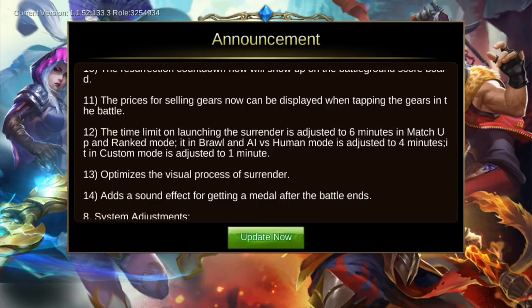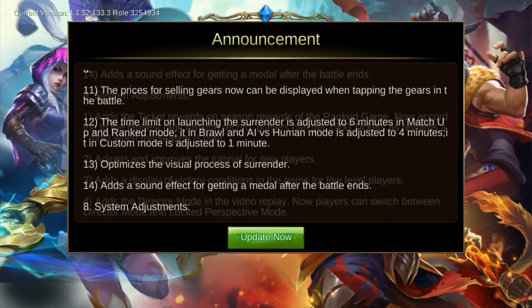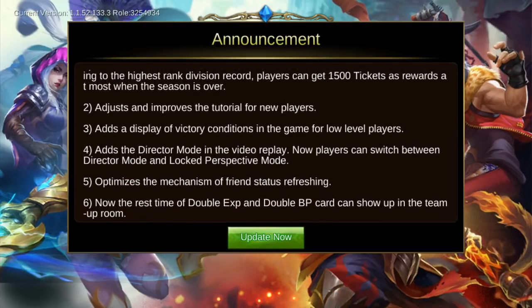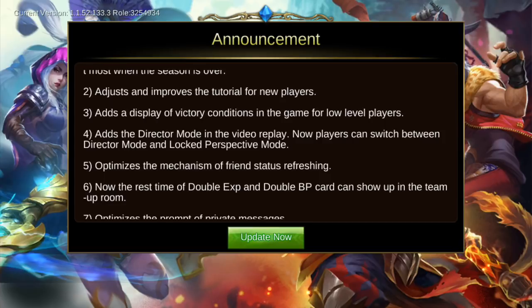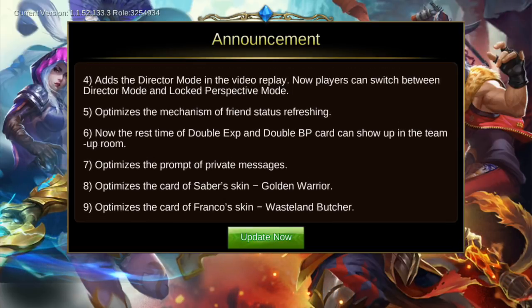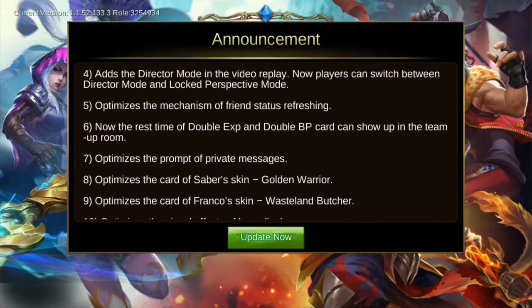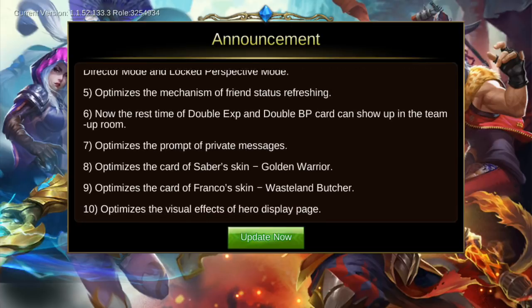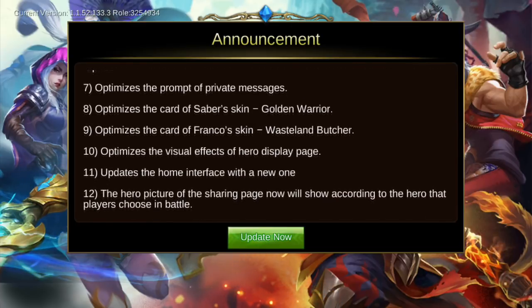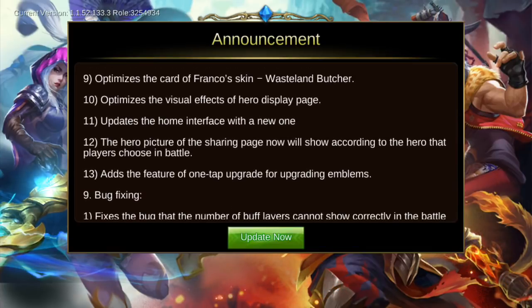The surrender time in match and ranked mode is adjusted to 6 minutes, brawl mode AI versus human is adjusted to 4 minutes, and custom mode to 1 minute. System adjustments include optimized private messages, the Cyber skin Golden Warrior and Franco skin Wrestling Butcher got optimized, and a one-tap upgrade feature for emblems was added.